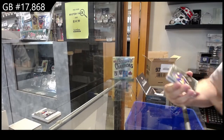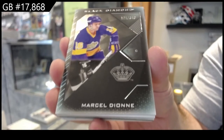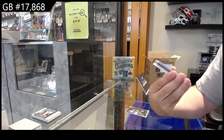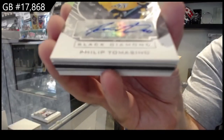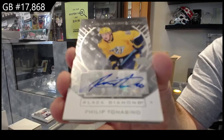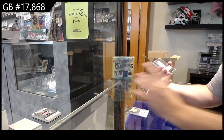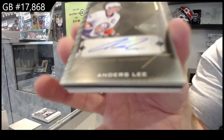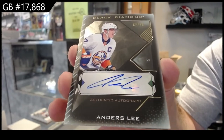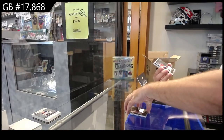We've got Marcel Dionne, 349, LA Kings. We've got a Tomasino rookie sparkling scripts for Nashville — sparkling scripts for Nashville, number two 99. Autograph of Anders Lee, New York Islanders, 99 auto.